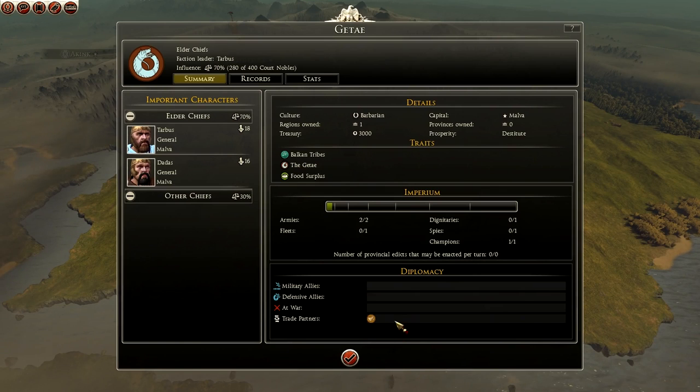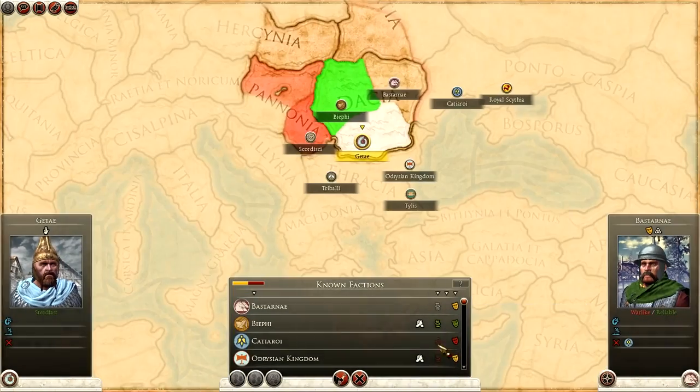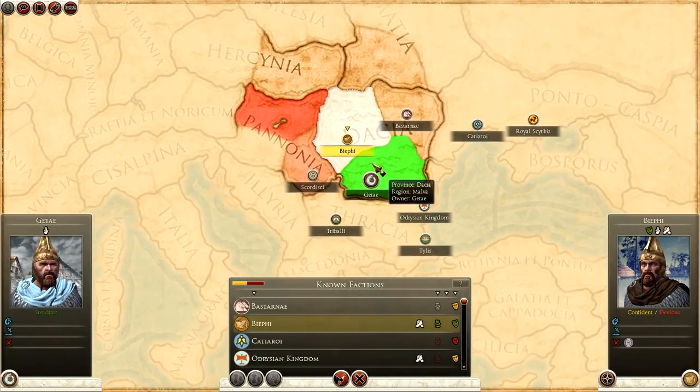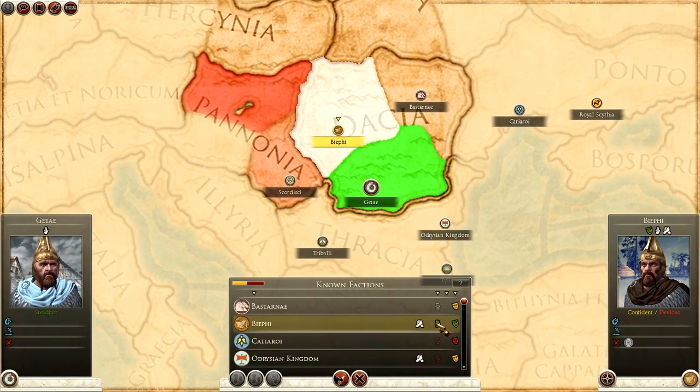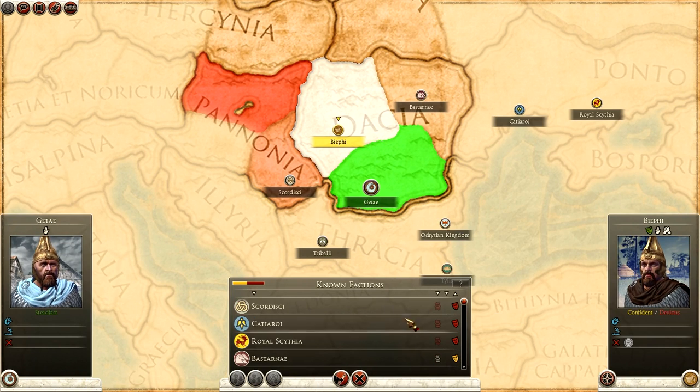Looking at the faction panel: they can have a fleet but only one. They already have two out of two armies, and they already have a champion as well. Their trade partner is the Baefi, who are here in the north of Dacia - same blood, trading with them. Not at war with anybody starting off, which is good.